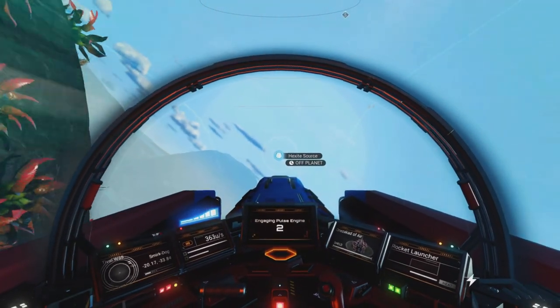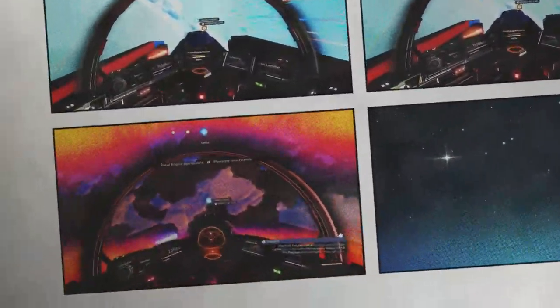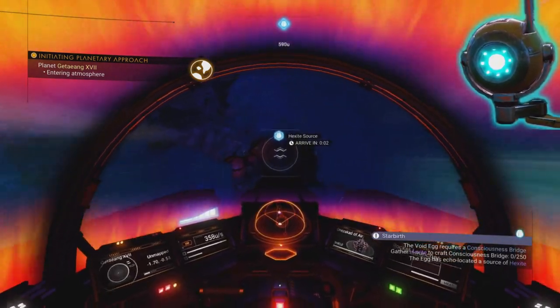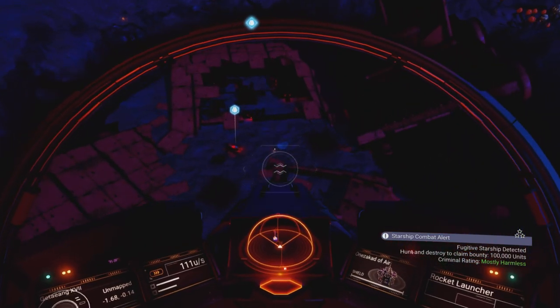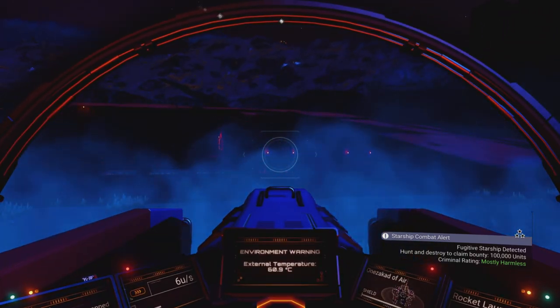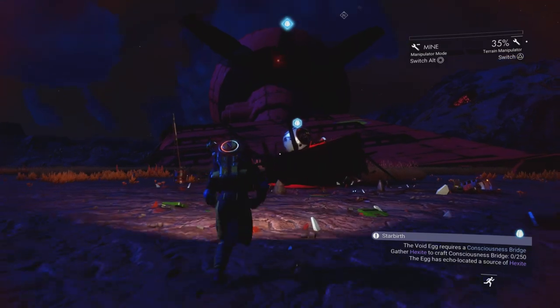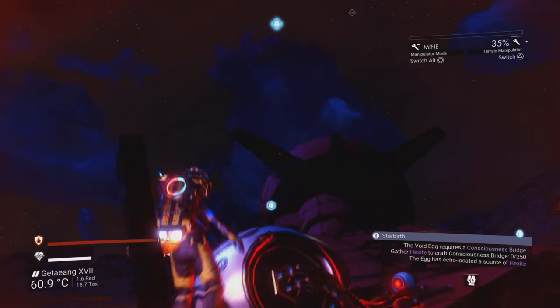Exo provides a guide in the top corner for locating planetary coordinates if you're having problems. Touching down at the marker, hoping it gives hexite since that's the ingredient I have no blueprint for. The mission brief says I need 250 hexite — hopefully this crashed machine has plenty of it inside.